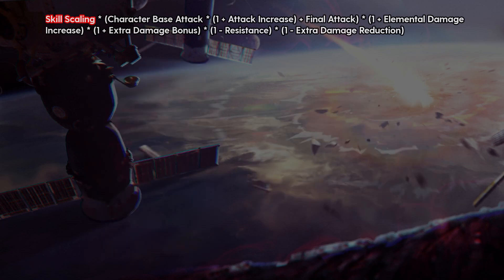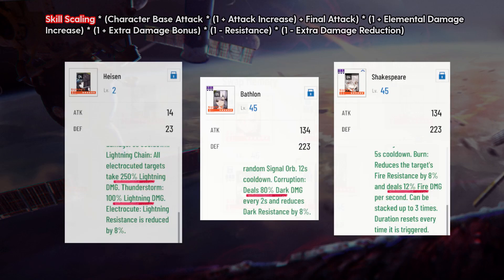There are some other scaling sources for elemental damage, like the four-piece effects of elemental memories. Hyzen's Lightning Chain and Thunderstorm, Bathlon's Corruption, and Shakespeare's Burn are counted as skill scaling, because they're not buffing your damage and are actually dishing out this percentage.